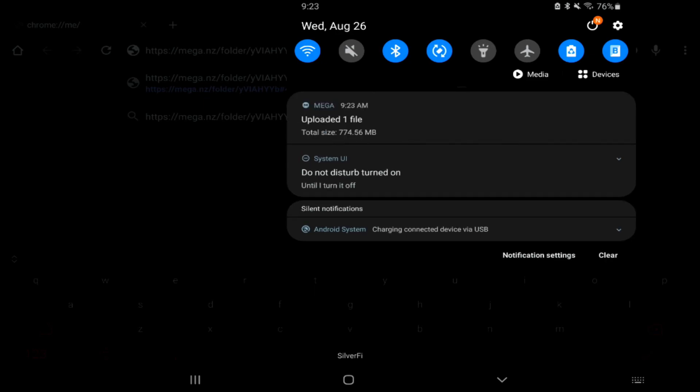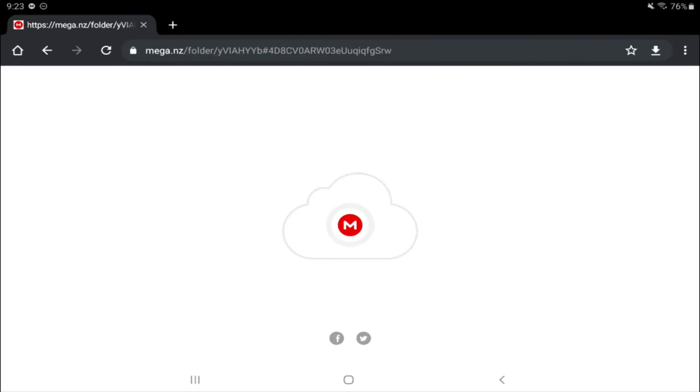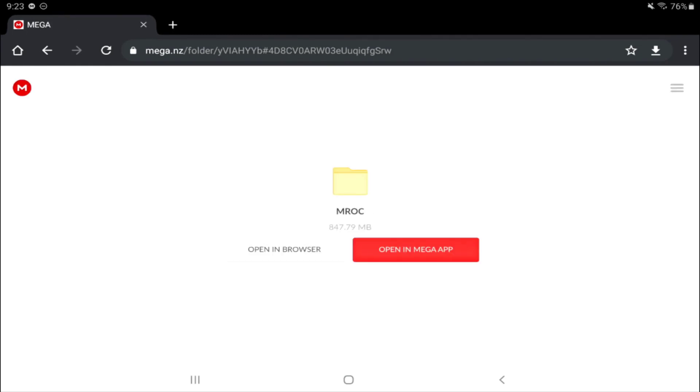Sorry about that — I figured it would be uploaded already by the time I was recording this. Open up the mega folder from the link in the description. When you open it up, you're going to see 'mroc' — go ahead and open it up in the mega app or in the browser.